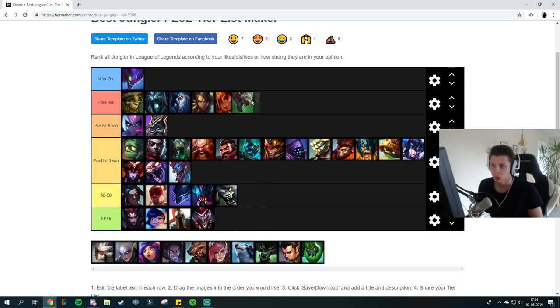Twitch jungle is probably the easiest matchup for Kha'Zix. All you want to do is get blue smite, get boots and just track Twitch down because he's so squishy. Go sweeper in case you can't track him too easily, then just jump on top of him and kill him. Really really easy matchup.